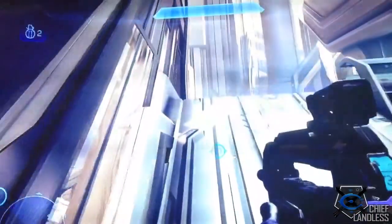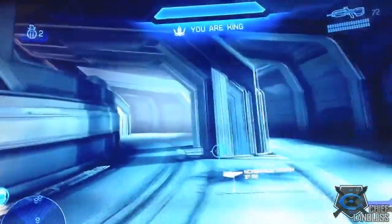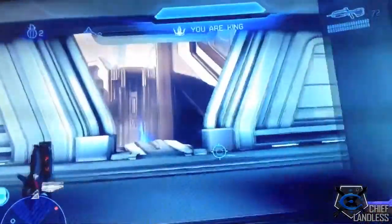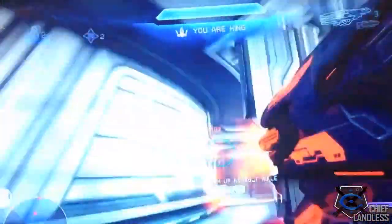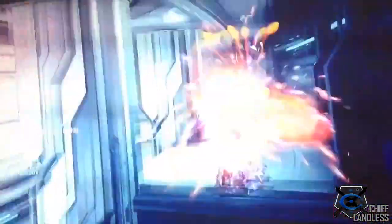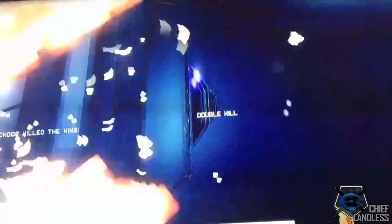Here we have the first look at the Promethean or Forerunner heavy weapon, the Incineration Cannon. As you can see it appearing on this player's HUD, and he ran towards it via an Ordnance drop to pick it up. It only has three rounds and it fires a charge-down shot that shoots a spiral effect of four missiles.